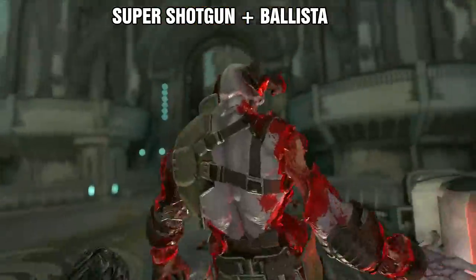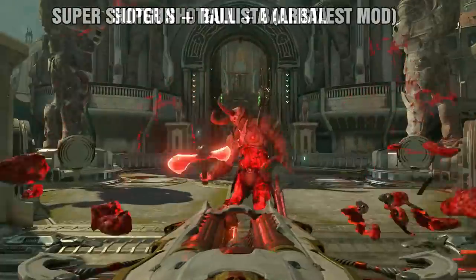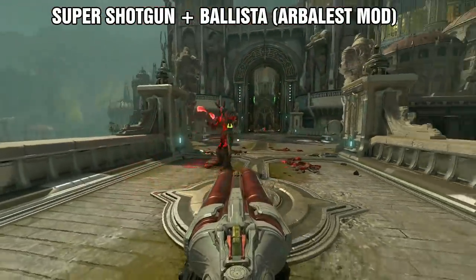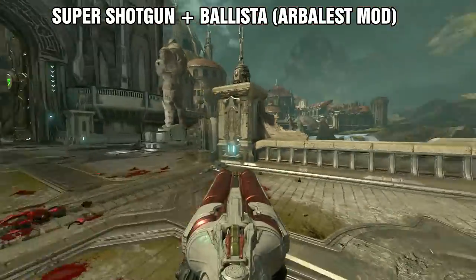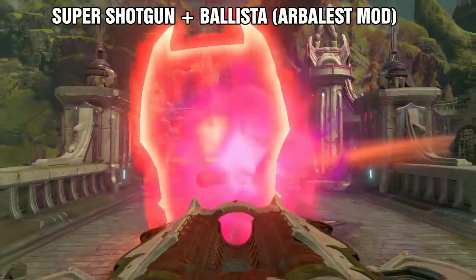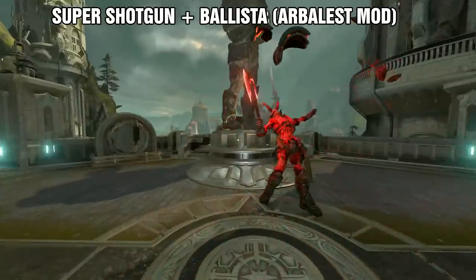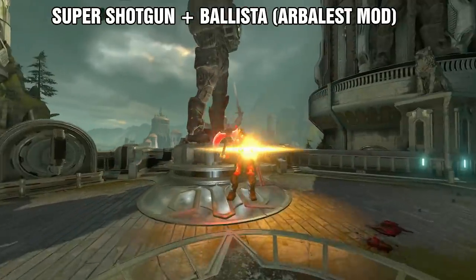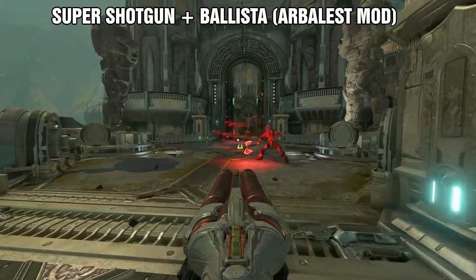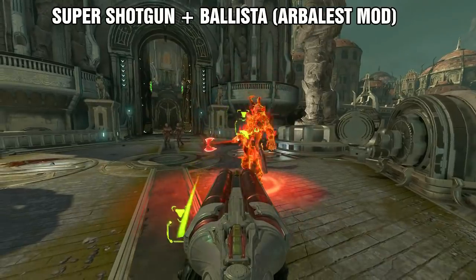You might be thinking we want the second shot to do a lot of damage — correct. But what else can do more damage? I went ahead and tested the Arbalist mod with the ballista. Yes, it can do a huge amount of damage, but the risk is not worth it. The charge-up time is really slow, and there might be times you can get the explosion to hit, but other times the marauder will recover before that happens, so this combination is not that useful.